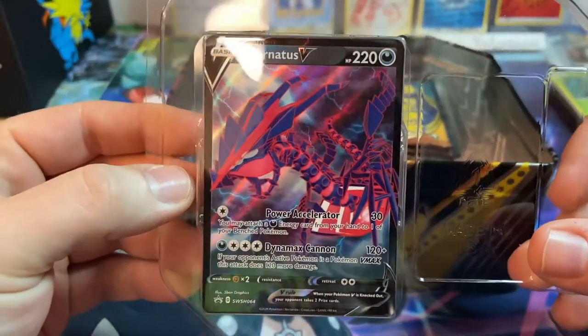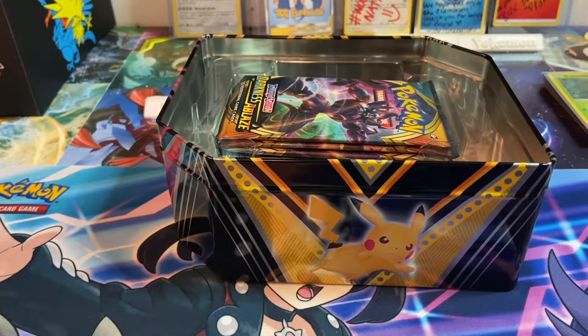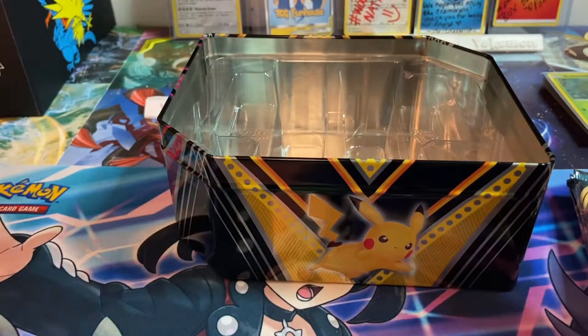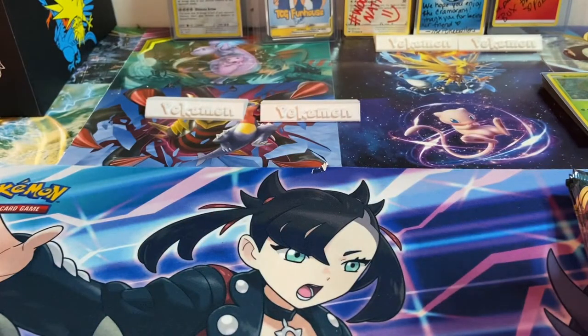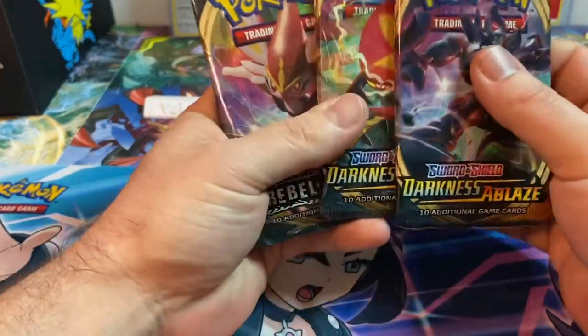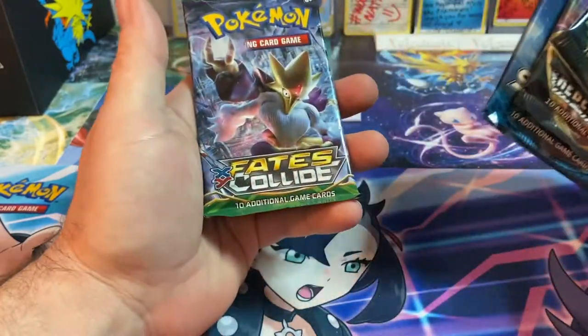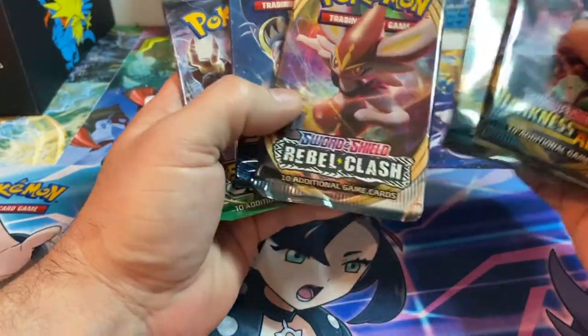Here's your Eternitas V. I'm not going to give away this code card because I want the Eternitas card for online — I'd like to try to build that Eternitas deck and see how it performs. We got two lovely packs: Darkness Ablaze, Rebel Clash, Sun and Moon Base, and Fates Collide.